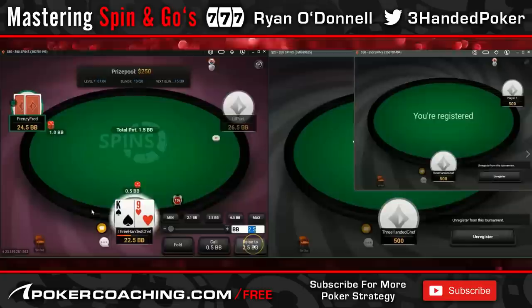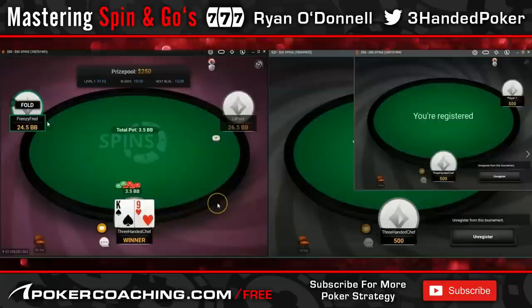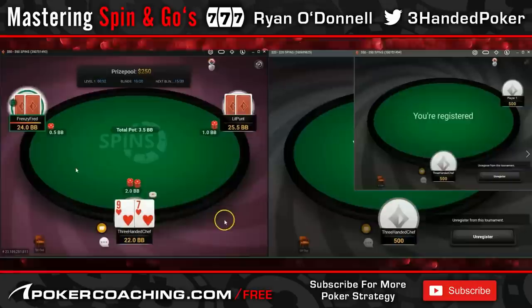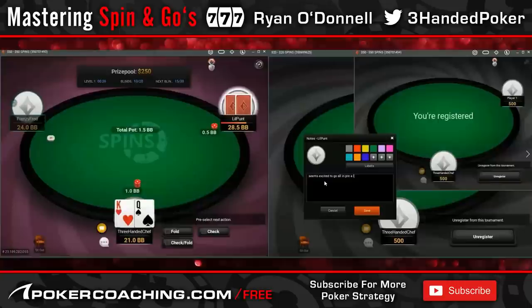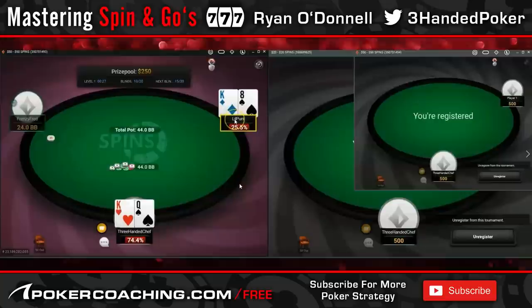He's gone all-in. I still raise my good hands, but limping here would even be good. He's going to be cautious because there's a recreational he may not know. We're both going to be very cautious against each other and it's going to be a bit more face-up poker — we're both trying to capitalize on the EV from the unknown recreational. As I'm writing the note he goes all-in, and I've already got question marks on him. He does go all-in with king-8.